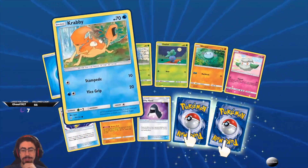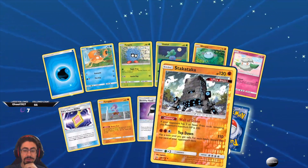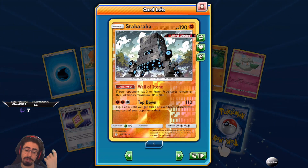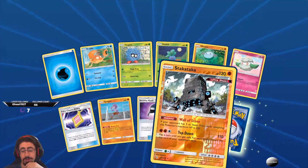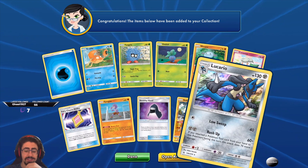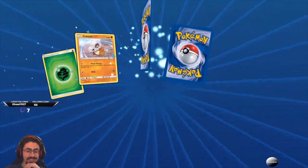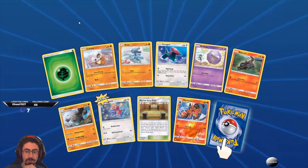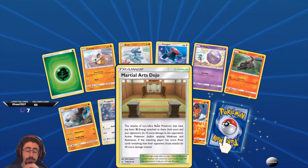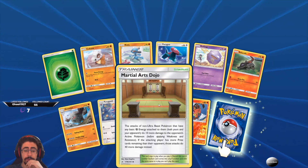Not a very surprising booster so far, but we've got two hidden cards. We've got the shiny Salandit — that's a pretty cool pull, I don't own one yet. And Lucario — not fantastic but hey, at least now I have one. Cubone, Ralts, Porygon, Koffing, Slander, Graveler, Porygon 2. Martial Arts Dojo — I'm happy with that, I think we've only got two so now the third one is awesome.